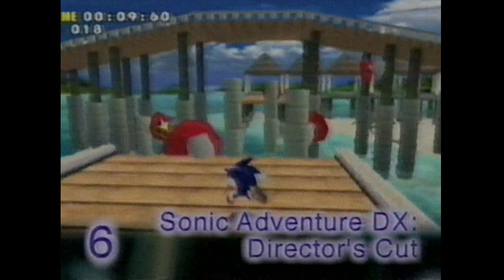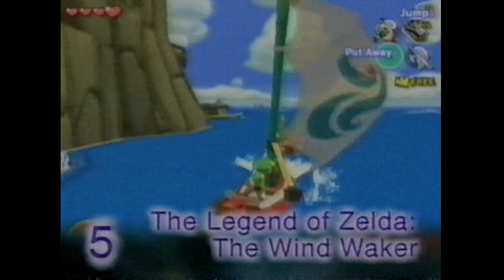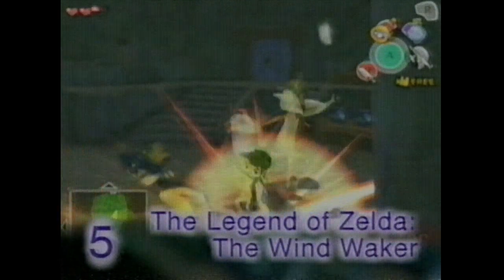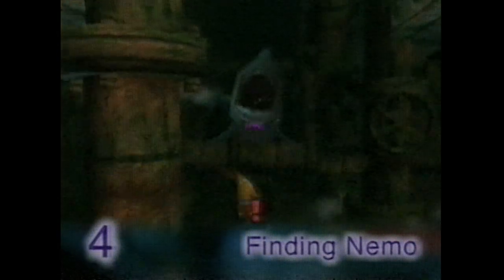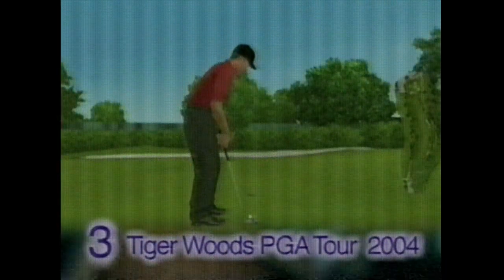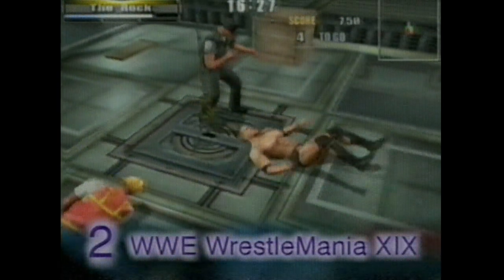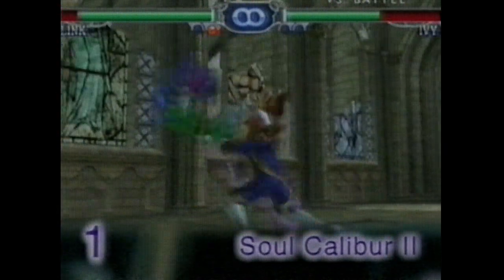We love this blue guy so much he's made it onto our list twice, this time in the sixth spot with Sonic Adventure DX Director's Cut. At 5, Link continues to battle the bad guys as he fights his way through The Legend of Zelda: The Wind Waker. Swimming past the competition and avoiding sharks along the way, it's the little clownfish from Finding Nemo at 4. Next time you play Tiger Woods PGA Tour 2004 at 3, remember the old saying — drive for show, putt for dough. The world's most gregarious grapplers are ready in WWE WrestleMania 19, body slamming to number 2. But none compare to the sword-swinging action of Soul Calibur 2, our GameCube number 1.